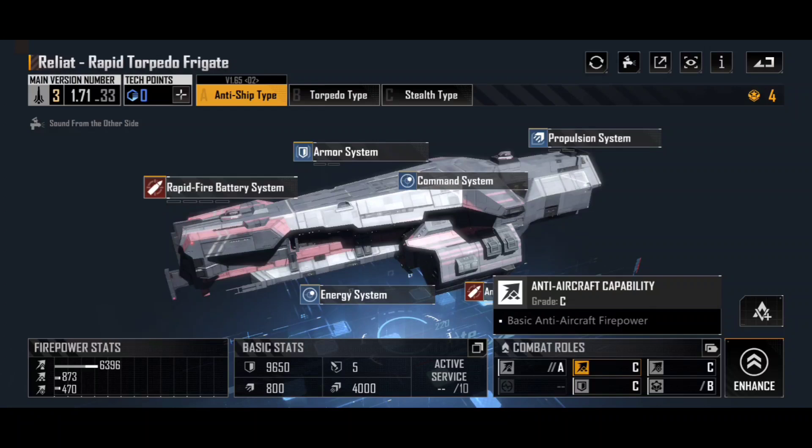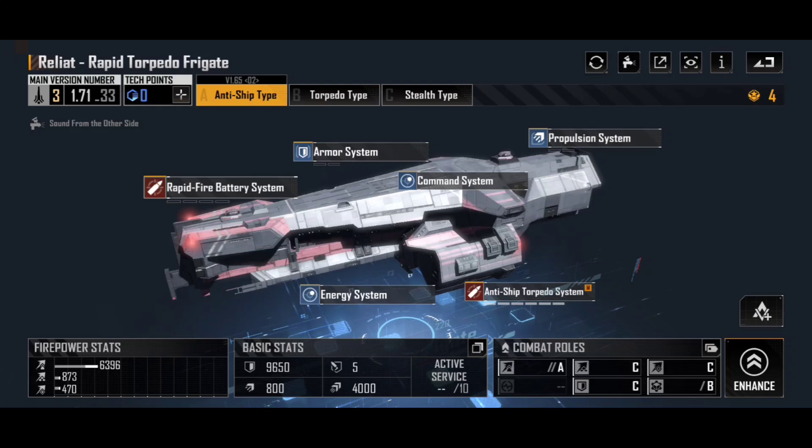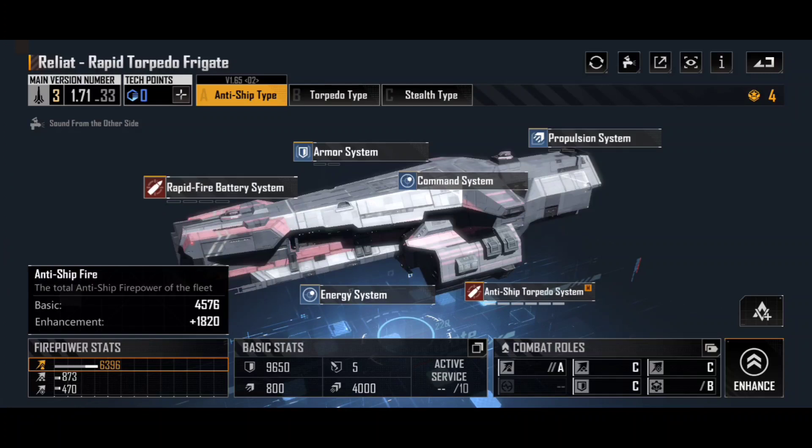The DPM stat is a little bit misleading. Torpedoes tend to be a little bit slower and easier to intercept if you're going up against a fleet with lots of interception-capable ships — things like the Winged Hussar anti-air type that can shoot down incoming torpedoes, and indeed the Aeris Destroyer as well. Looking at the Reliat Rapid Torpedo anti-ship type, its firepower starts at a very respectable 4,576, and with enhancements I've pushed this up by an additional 1,820 to a total of 6,396.